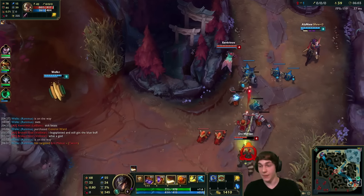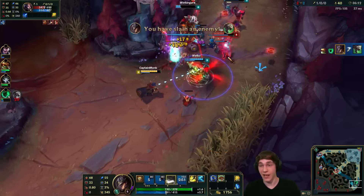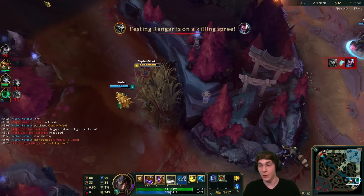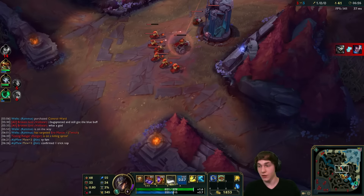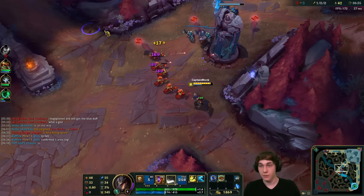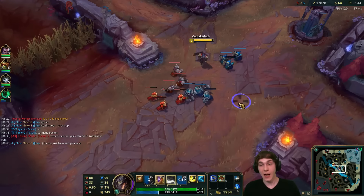We are level six and Rammus is ganking bot lane. I'm thinking if I could join this that would be awesome. Gold card ready — let's ult on in. Going for Twitch — yeah, see you later. LeBlanc is here and looks like she will die to the Jhin's fourth shot. Nice job. Not too bad of a roam. Let's get a ward and return to mid lane.